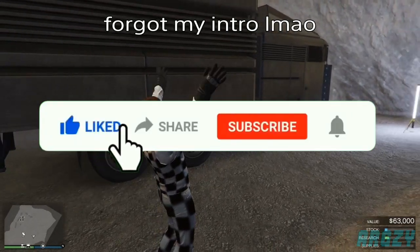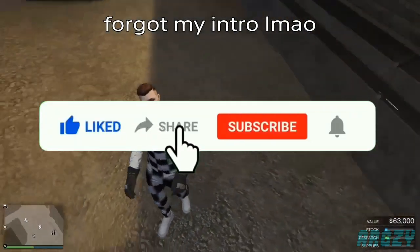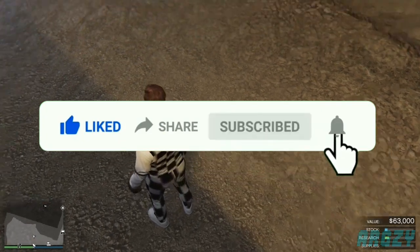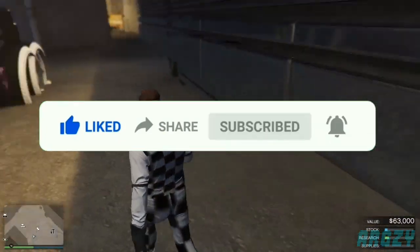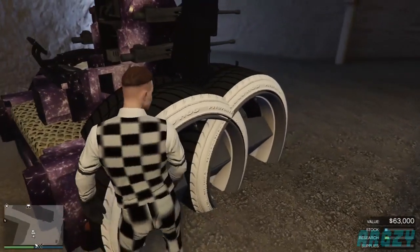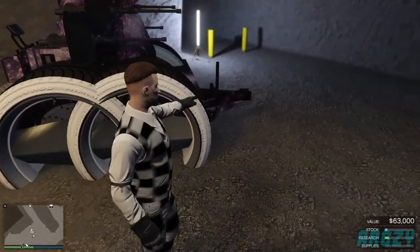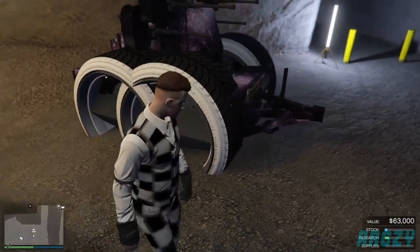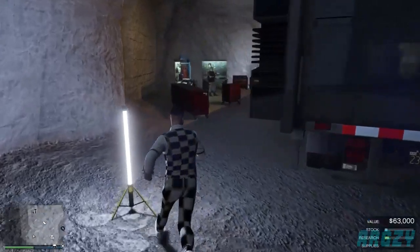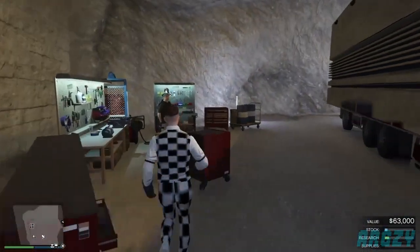In today's video I'm going to be showing you how to merge your MOC using a modded AA trailer. I'm also going to be showing you how to get a modded AA trailer using GiveCars to Friends, as it is a bit different if you already have one. Right now I have a modded AA trailer. Since you can't actually make one of those right now, just ask around in the comments.